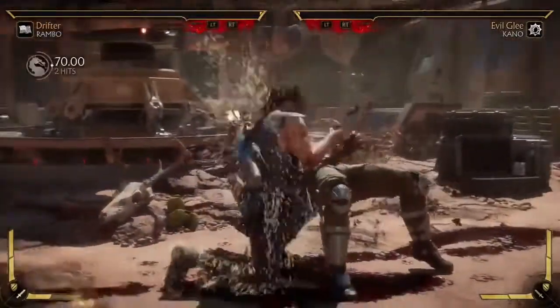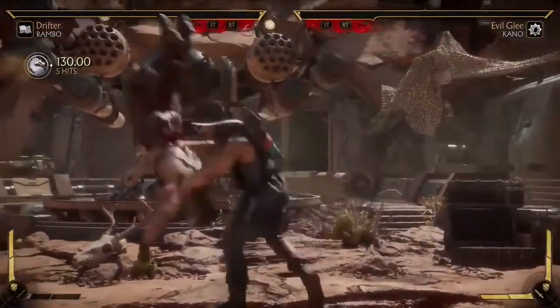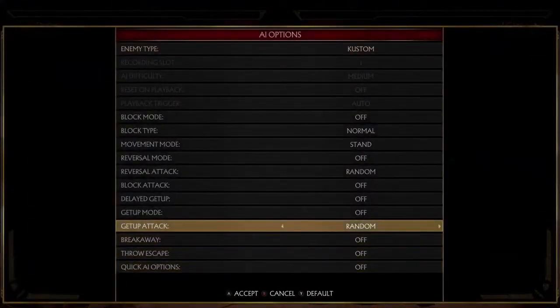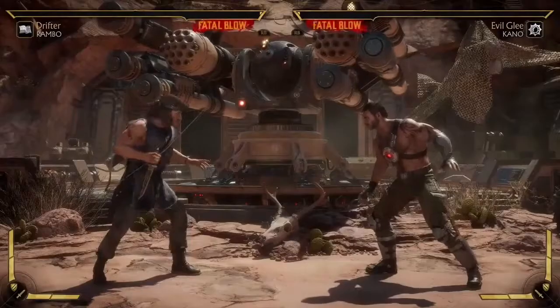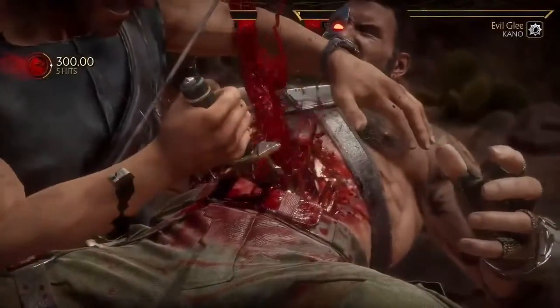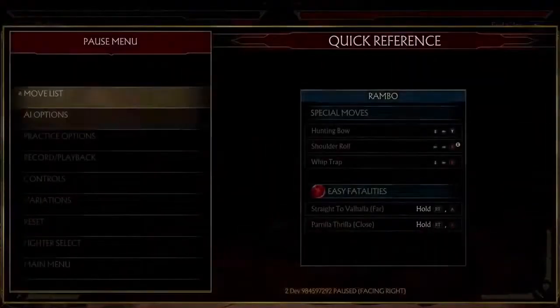Then you get the command grab. The cool thing is when he amplifies it you can choose which way to throw them. And it has a crushing blow for punishing a wake-up roll. So if you try to get up and you don't want to deal with all the setups — you roll — and you get disemboweled. Which is really harsh for trying to roll out of the way.